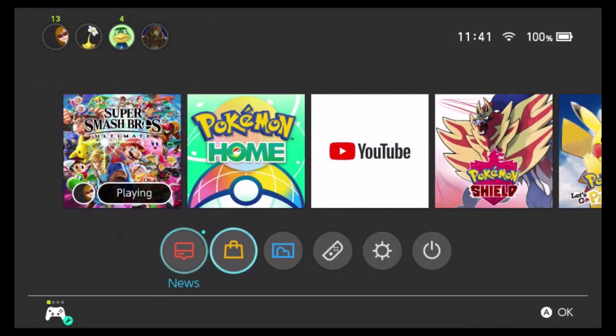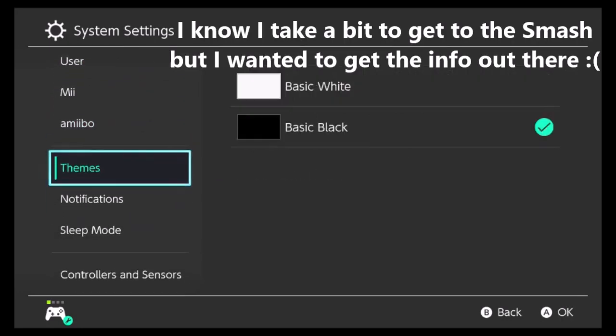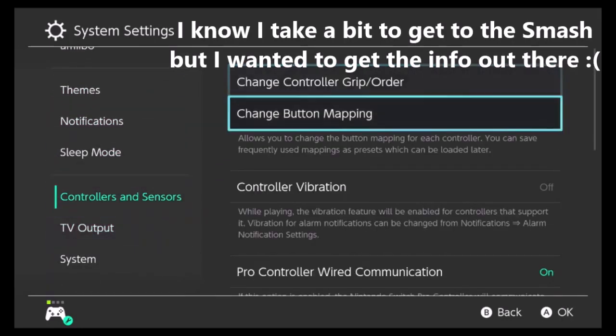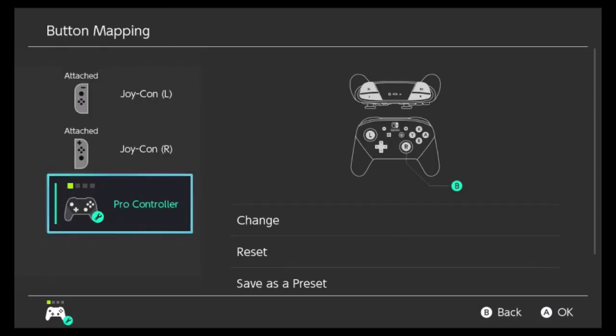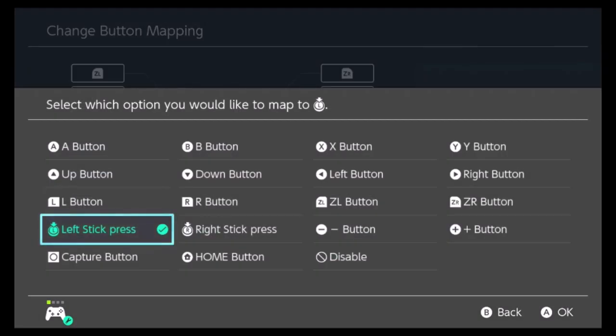This is new tech in regards to how the controller system works. The new Switch update added button mapping to the game. For those who don't know what button mapping is, you've been living under a boulder for the last ten years. The Switch has now allowed system-wide button mapping. I know speedrunners have been loving this, and Smash has been pretty funny as well. This adds two new buttons to the game essentially — L-Stick Press and Right-Stick Press — and we can now abuse these.